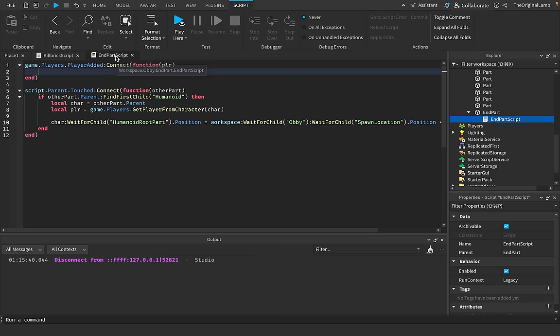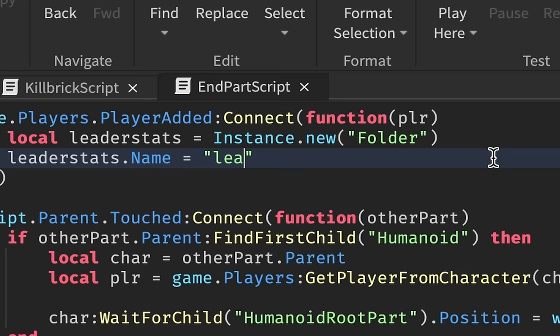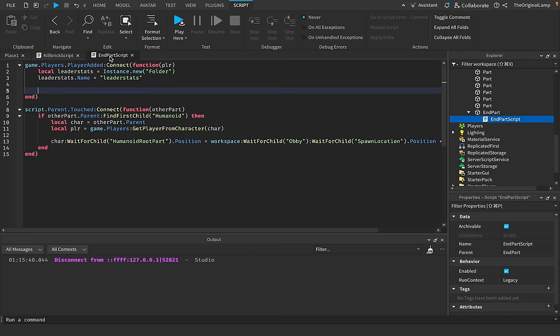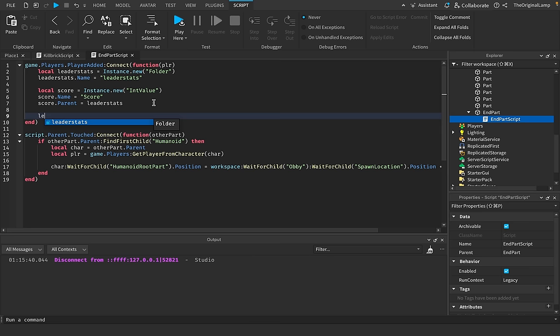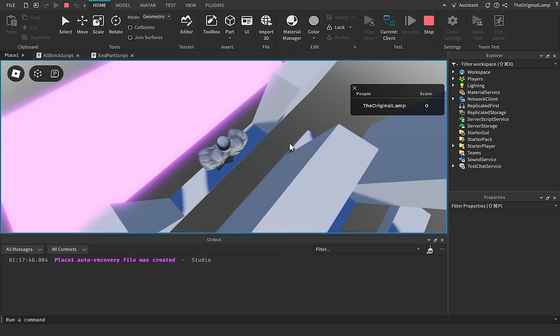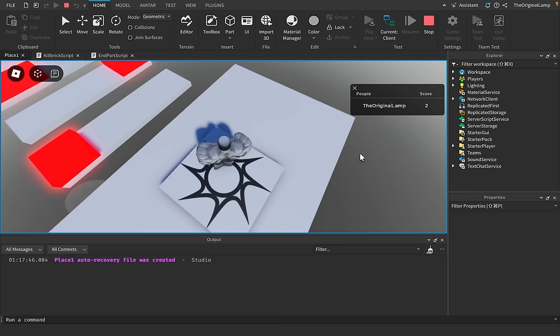To add a leaderboard, you create a folder called 'leaderstats' — it has to be named exactly 'leaderstats', all lowercase. Inside that folder you put your values: local score equals Instance.new('IntValue'), give it the name 'Score', parent it to the leaderstats folder, then parent leaderstats to the player. Whenever a player touches the end part, player:WaitForChild('leaderstats'):WaitForChild('Score').Value += 1. As you can see it shows my score, though both feet touching gave me two — I'm keeping that, this obby is meant to be stupid.